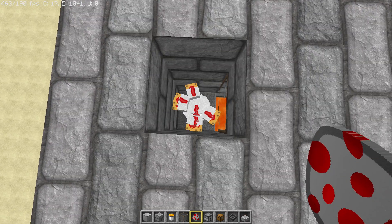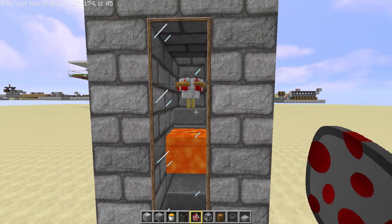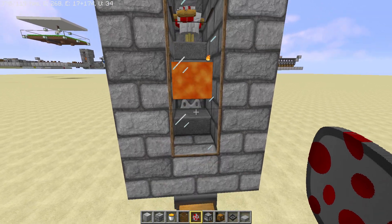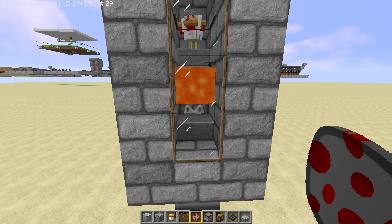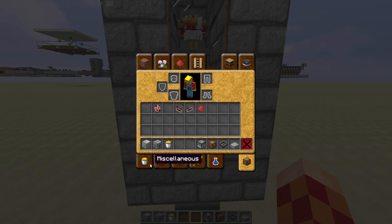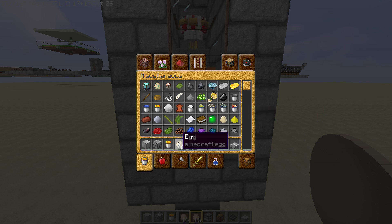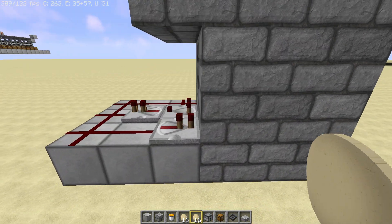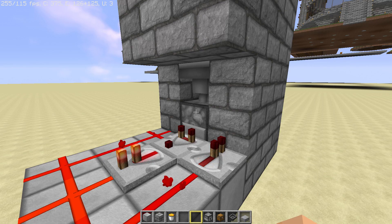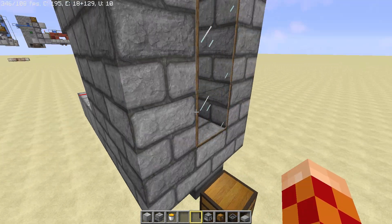Over here the chickens will lay eggs, and underneath there's a hopper that will suck up the eggs and put them in the dispenser. If I actually do this and get some eggs — two stacks of eggs — when they lay eggs they will end up here in the dispenser, and the system will automatically activate.